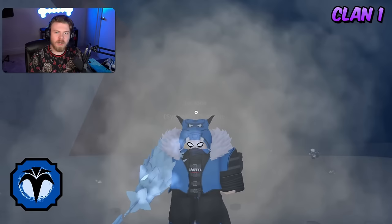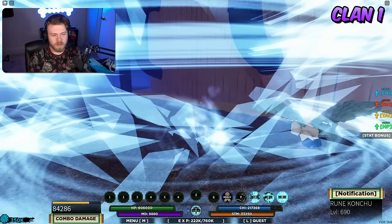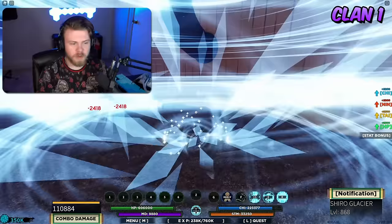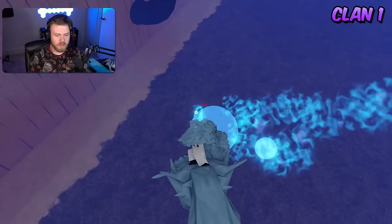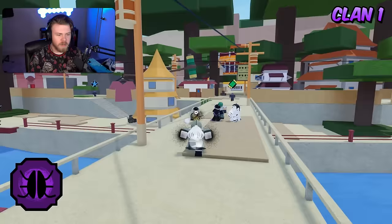Coming next is Shiro Glacier. The strength is that it doesn't have any global cooldowns whatsoever, and the weapon spec of Shiro Glacier is by far one of the single best weapon specs in the entire game. The third ability is also quite good. The weakness is that it's pretty weak other than those things — you're generally only going to be using the same one or two moves from Shiro Glacier all the time.